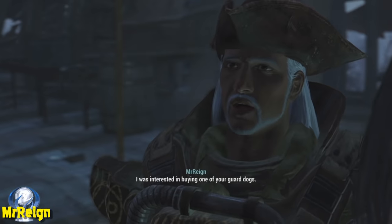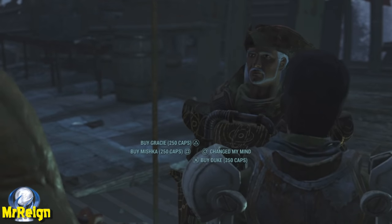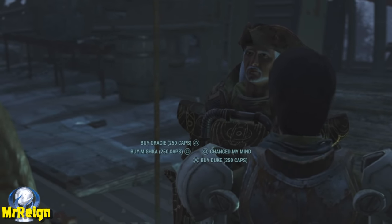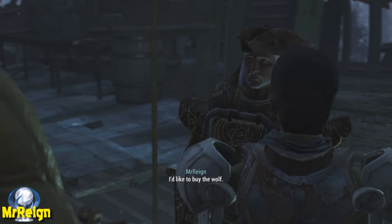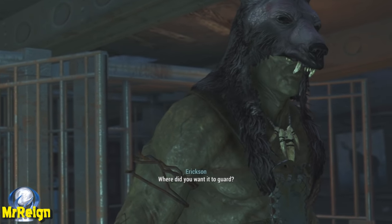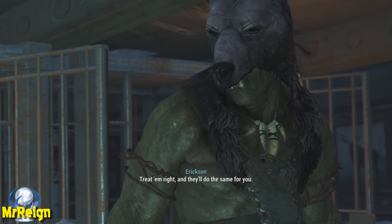Find Ericsson, have a chat, buy your dog, and then head on over to the settlement you send them to. Which one would you like? I'd like to buy the wolf. Where did you want it to guard? Treat them right and they'll do the same for you.